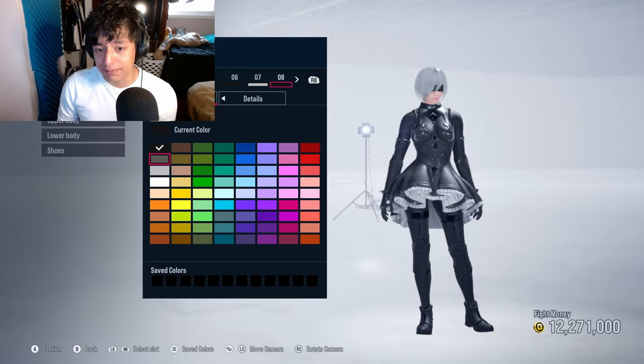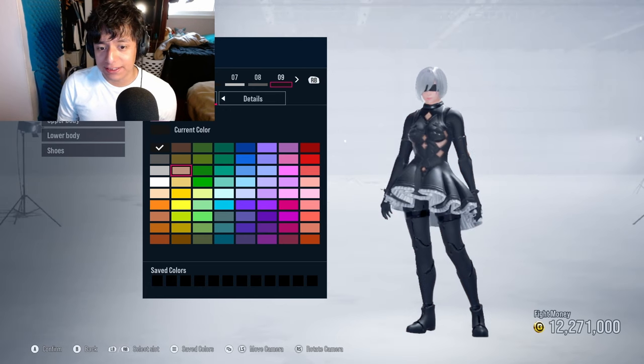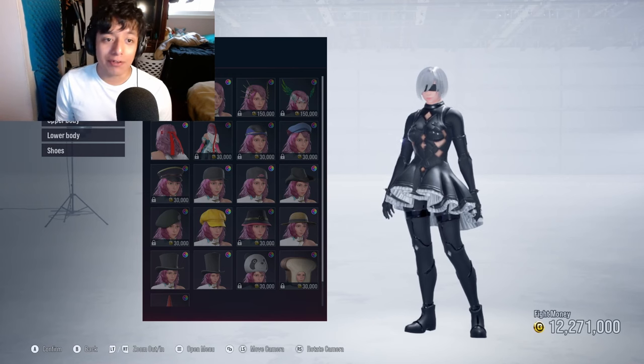Maybe a bit more of a silver color? I think for that we're just going to go with this skin-like color. I think this is it — this is the closest I'm going to get to recreating 2B in Tekken 8. I'll go ahead and save this and move on to the next character.